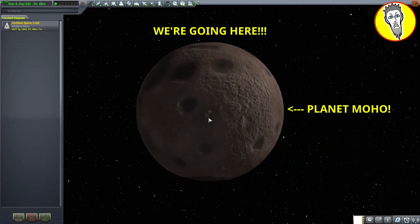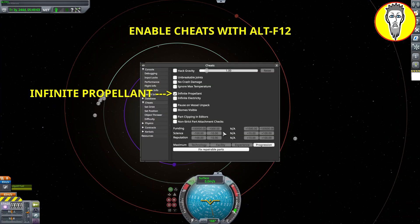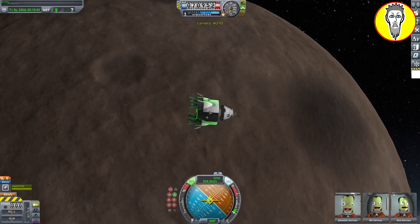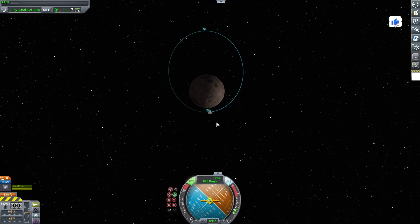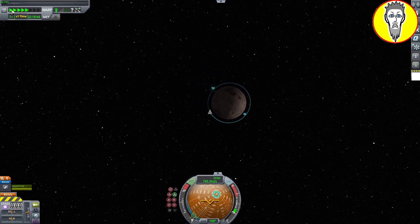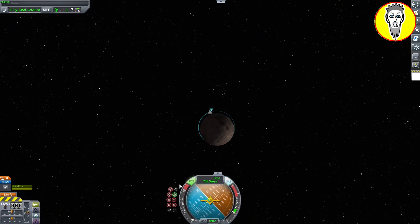Hey memers and streamers, it's Fracken here again. I wanted to take you guys to Planet Moho, enable our cheats with Alt-F12 — I set this up prior so we don't have to dilly-dally — but we're just going to circularize our orbit here and do something interesting. We are going to go down to the planet, use those infinite propellant cheats, and go into orbit with the backpack. Just the backpack.